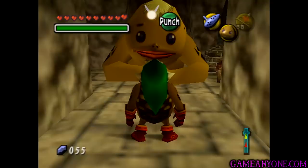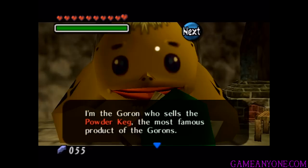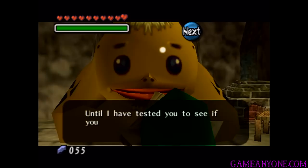As we head in, we can see it's one of the giant Gorons. I'm the Goron who sells the Powder Keg, the most famous product of the Gorons. Want a Powder Keg? Powder Kegs explode with powerful blasts and are very dangerous. Until I have tested you to see if you can use them properly, I can't let you use any on your own. Will you give it a try? Yeah, let's do it.